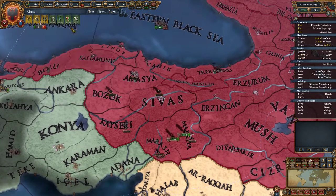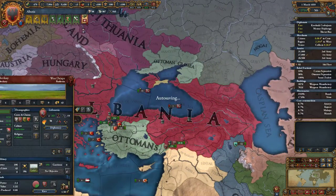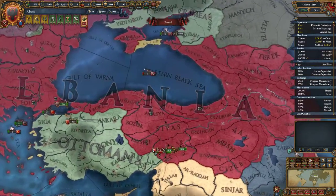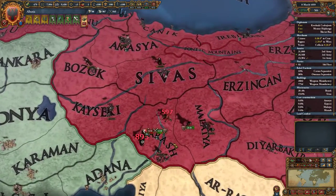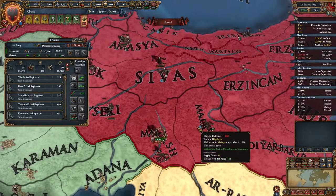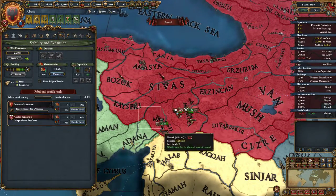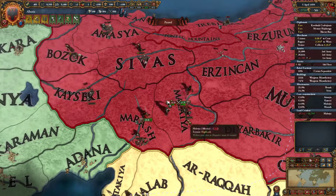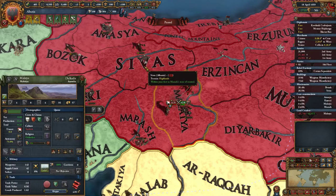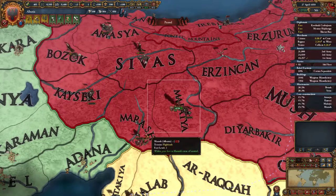We're back up on manpower. Lithuania declared war on the Ottomans — we'll go ahead and deny access for everybody. Sunni zealots rose up here; they have a huge morale disadvantage so that was pretty handily won. We're going to replenish those armies. Lithuania, you don't get access. Looks like the rebels rose up here — I thought they were going to rise up somewhere else since that's the most development, but whatever. We lost about 10,000 men or so — it's all fine.